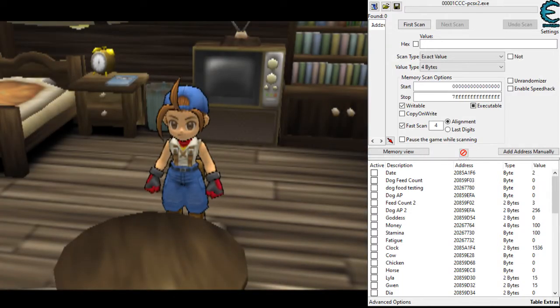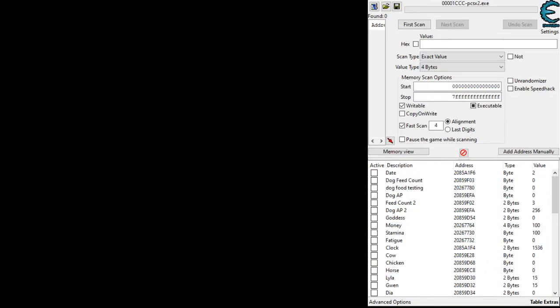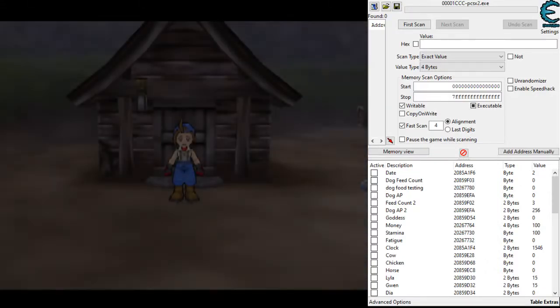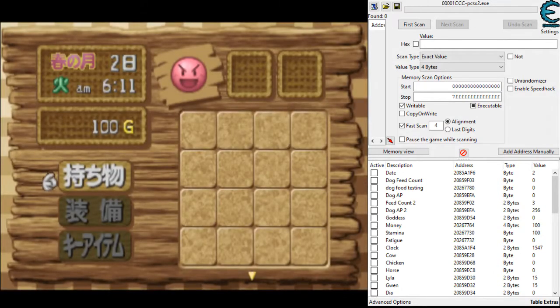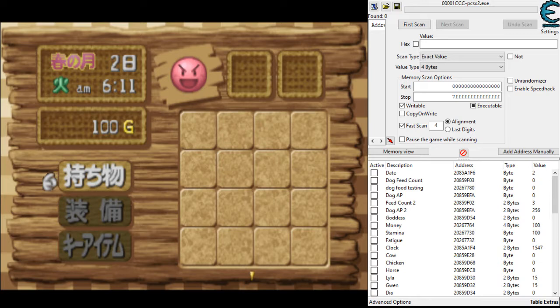Once we've named the farm we can hold Start and skip through the rest of the cutscene. When you walk out there'll be another cutscene — hold Start. It's very cutscene-based but you can skip almost every cutscene, with only a couple of exceptions.